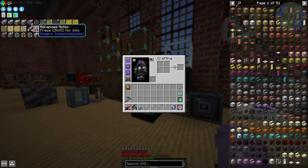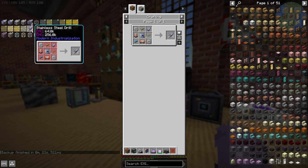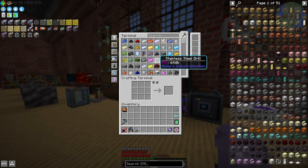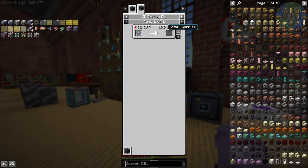We turned the annealed copper into wires to make advanced pumps, then with those wires we made some advanced motors and advanced pumps. That allowed us to make our first stainless steel drill, which will be used in today's episode. We needed both the pump and the motor to make one, and the rest of the ingredients we already had. So we made some stainless steel drills, threw them in the EMC generator, and now we have 6,600 of them.